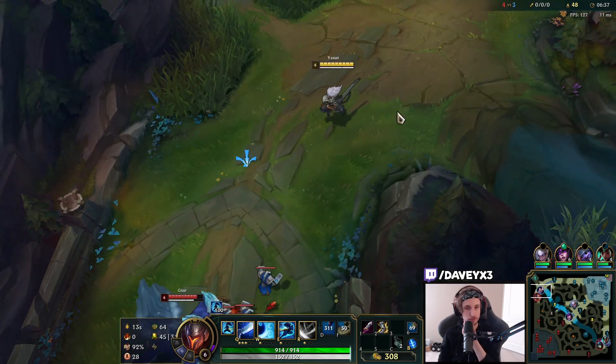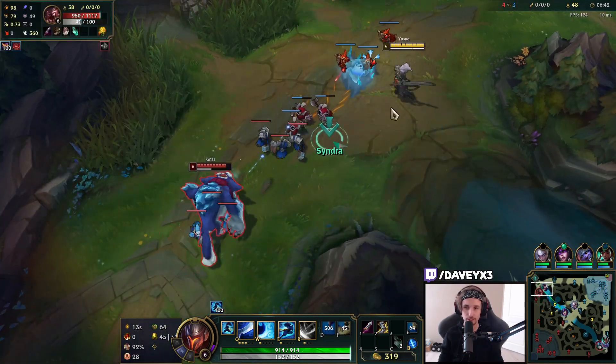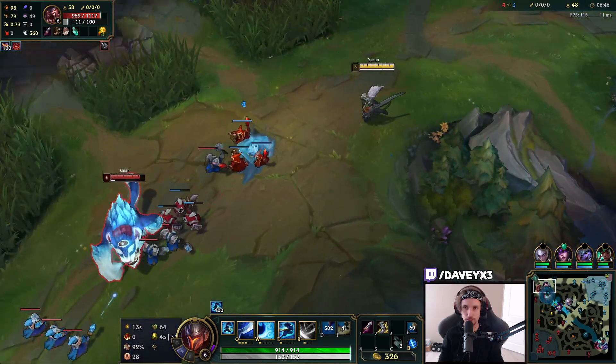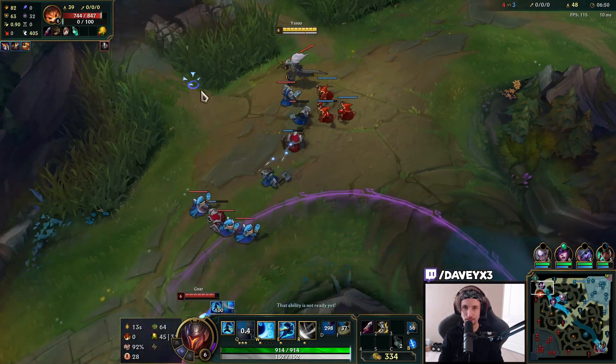This Gnar is pretty smart because he's going Steel Caps right off the start, which is why we do less damage on him. One thing we could try is setting up a 2v2 — but it seems like we're about to get ganked by the enemy jungler here.